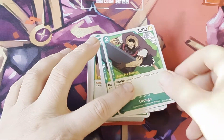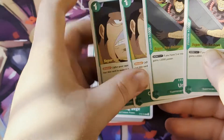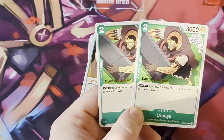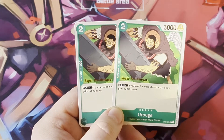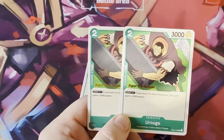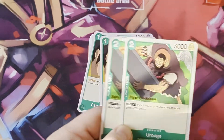We've got two copies of A Rouge. She has Don times one, and if you've got three or more characters out this character gains 2k power, so she becomes 6k if you've got three or more characters out. She's a good card - I would run more than two of them before you start subbing in cards from the new set.